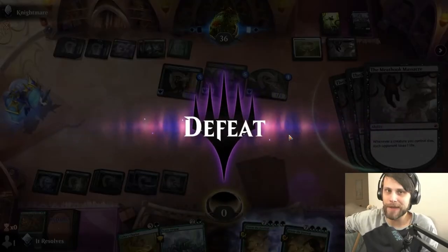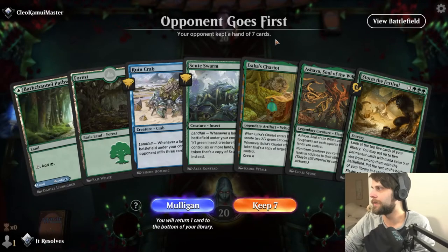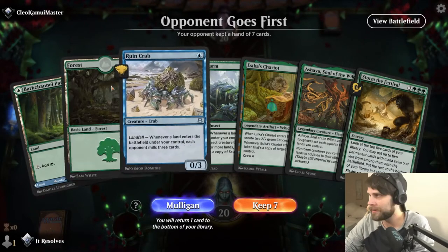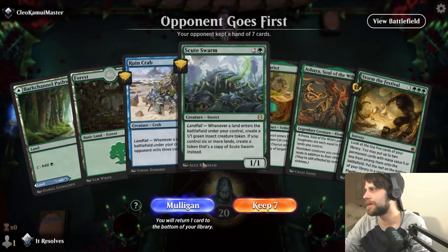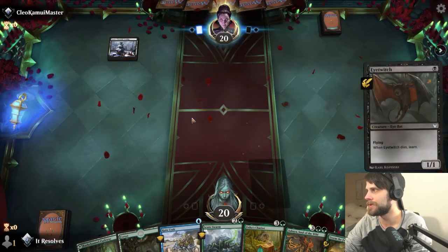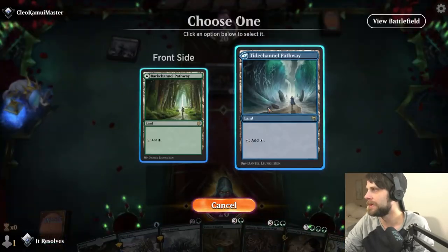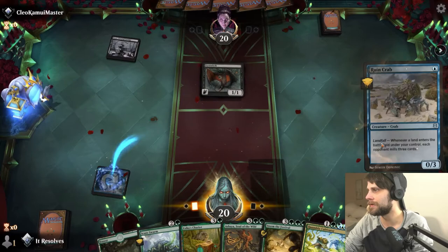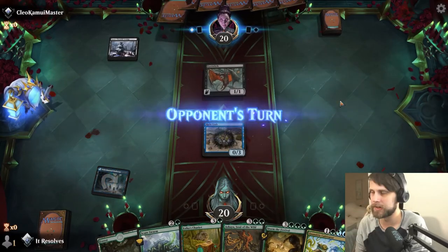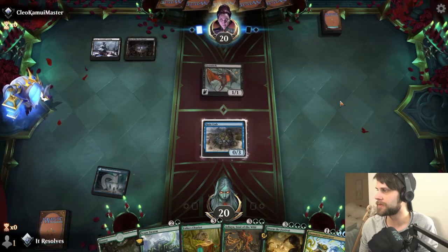Unfortunately starting out with a loss. But fret not — we've got more games to come. Here we are for game number two. I think this is a keep. We do need an extra land, but if we can get one or two extras we should be good — this is a ramp deck, so I have to assume we can find some. We definitely just turn-one the Ruin Crab and hope for the best. Hopefully they don't have a Blood Chief's Thirst or anything like that.